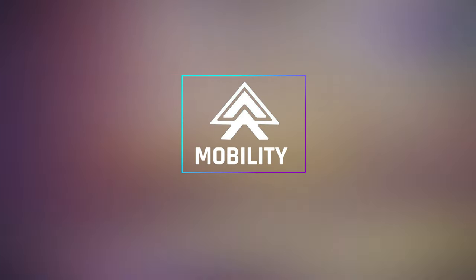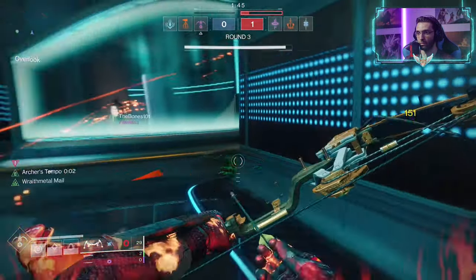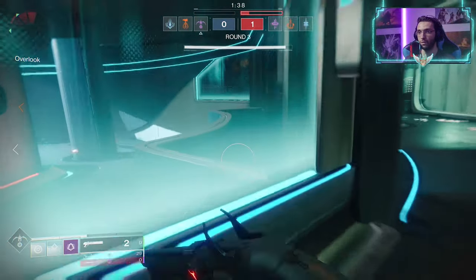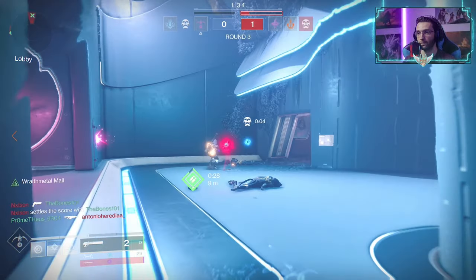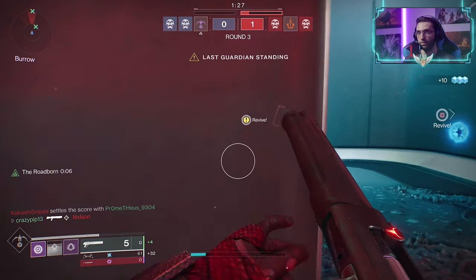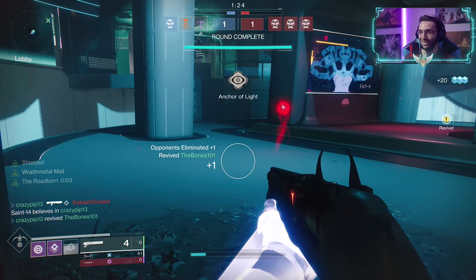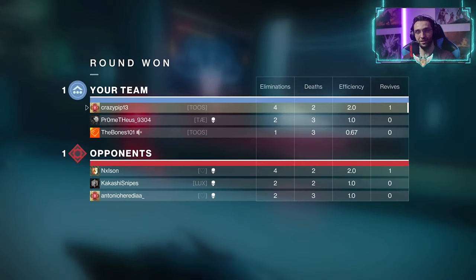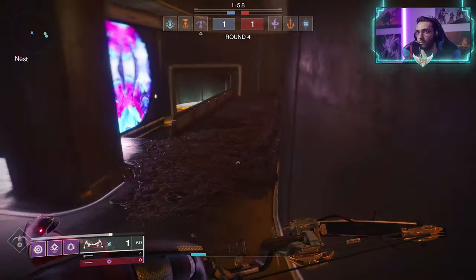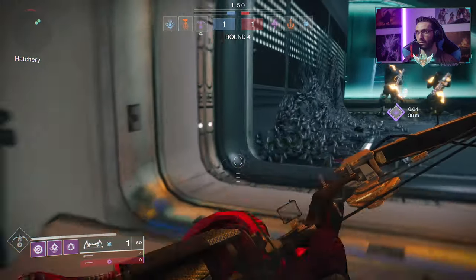Let's start with mobility. Getting your mobility to max will increase your movement speed and make you jump higher, and it is also great for strafe speed, which means you will be harder to hit in PvP if you're strafing and shooting at the same time. However, mobility is even more important for the hunter because it decreases the cooldown of the hunter's class ability, which is the dodge. Many of hunter's perks and setups are built around the dodge ability, and getting mobility to tier 10 will bring the cooldown all the way down to 9 seconds. So 99% of the time as a hunter, you want mobility as your main stat.